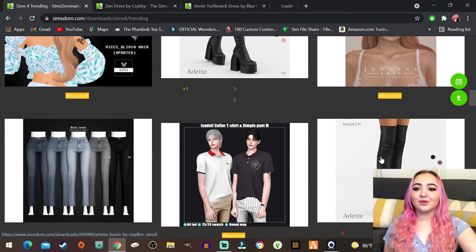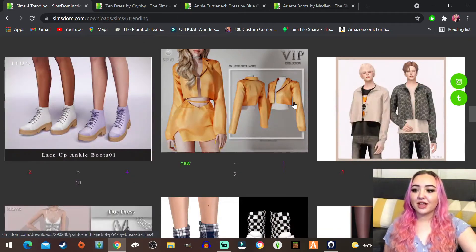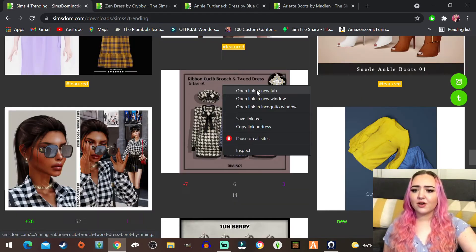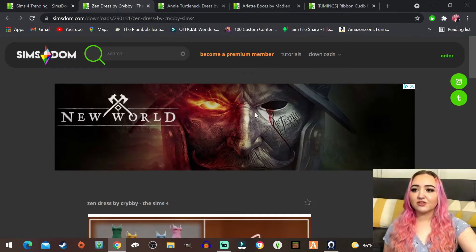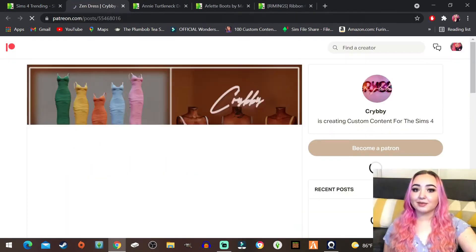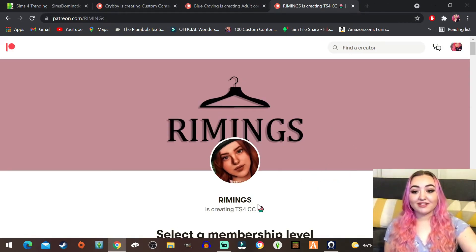Oh cute - even this. Stunning! See the trending page gets you every time because it's just always so cute. Look at these boots and they come in a shorter version - we're just gonna grab the long version, we can always come back and get the shorter one if we really love it. Oh I love this creator, we're gonna grab that. Let's just quickly get this stuff before I head on over to patreons.